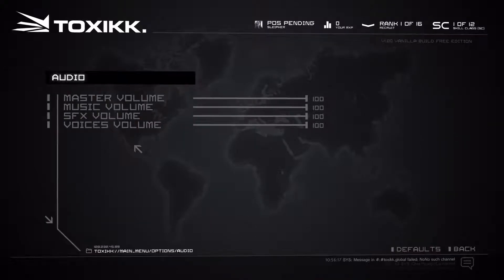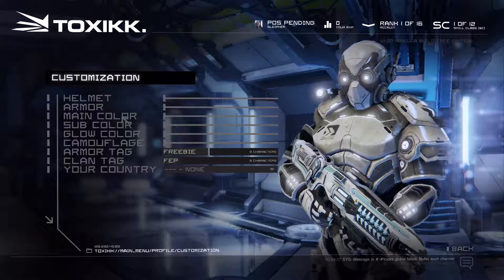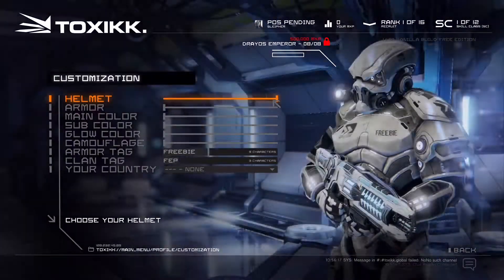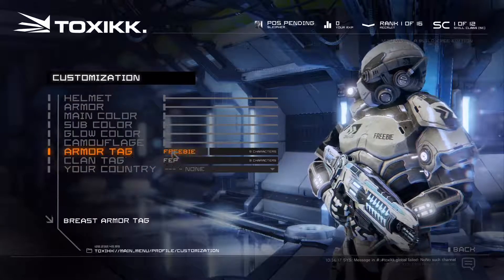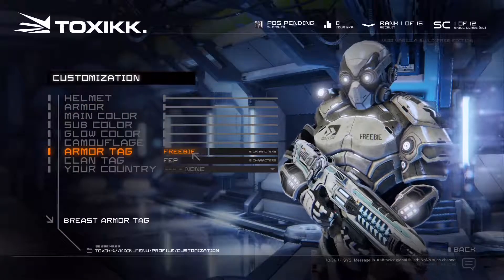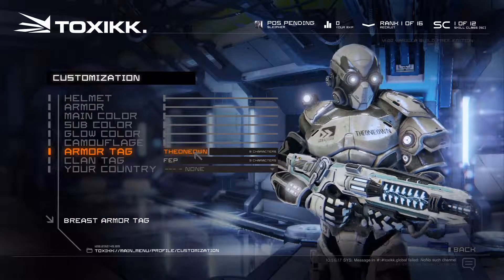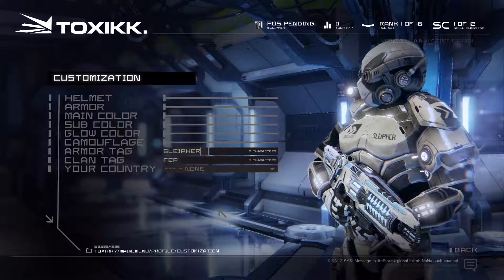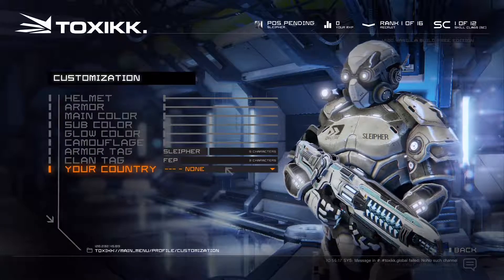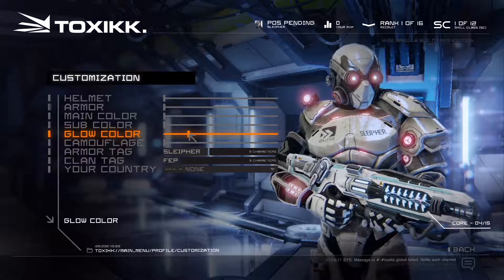Audio is pretty straightforward, just a hundred percent on everything. Let's check out customize. There are different helmets but they're all locked — you might be able to unlock them either by paying or by leveling up while playing. You can actually change the armor tag, which is pretty cool. I don't have a clan but I can still change that.